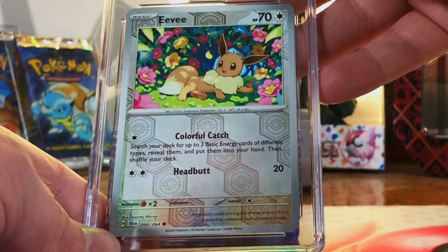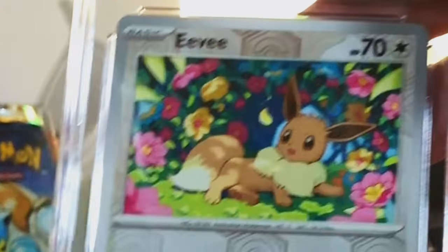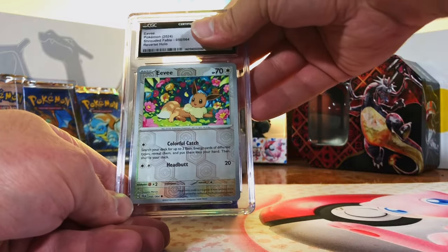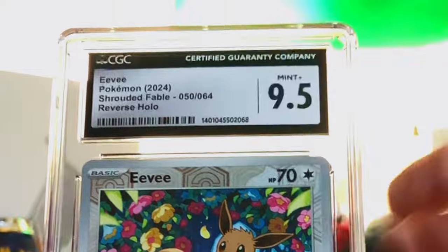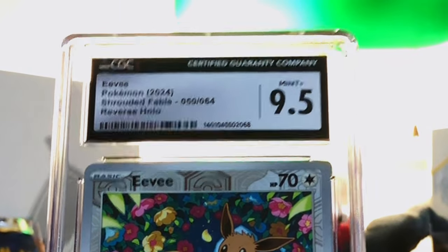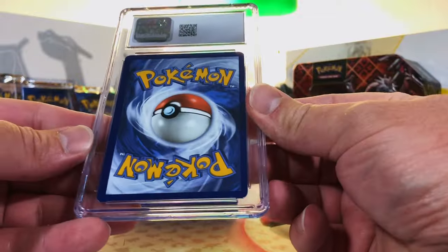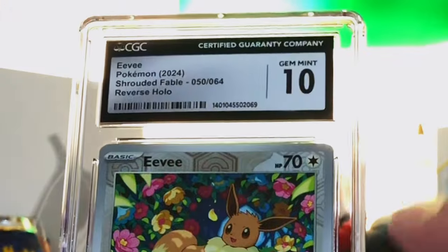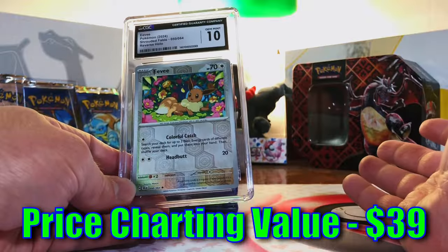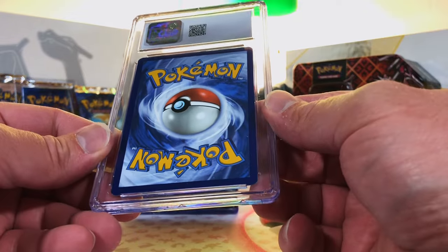Eevee Reverse Holo Common from Shrouded Fable — I love this artwork, love Eevee. I think I have a couple of these. Going crazy and guessing a 10. Nine-five, almost! Nice grade though, love that Eevee. And this is our second one — I'm gonna guess a 9. Gem Mint 10! Hey I'll take it, love that Eevee. We're getting close to the end here.